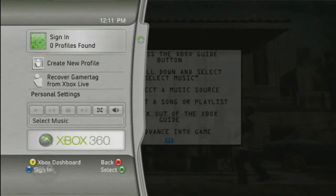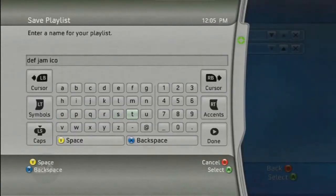There are two ways to use the My Soundtrack feature. You can change songs on the fly by using the Xbox Guide Music Player, or you can create a Def Jam Icon Saved playlist.